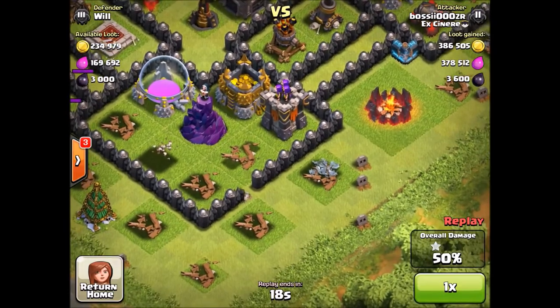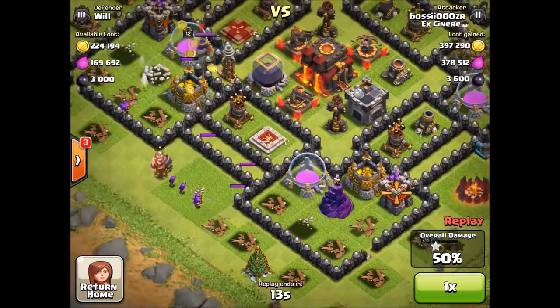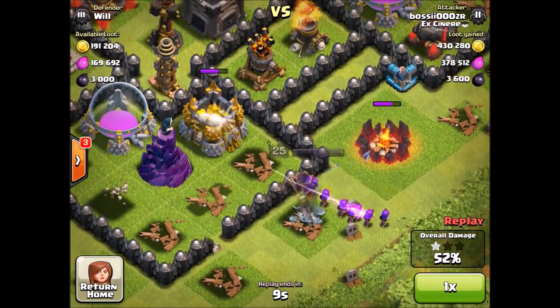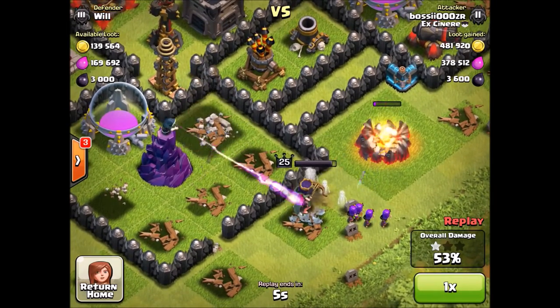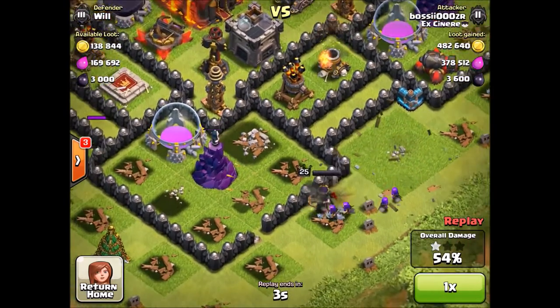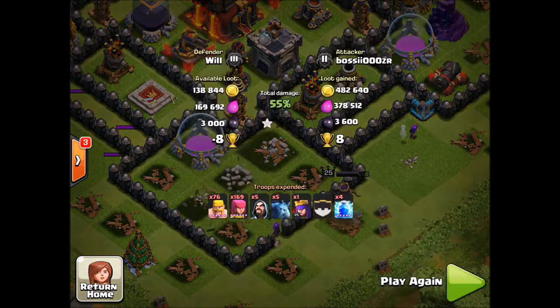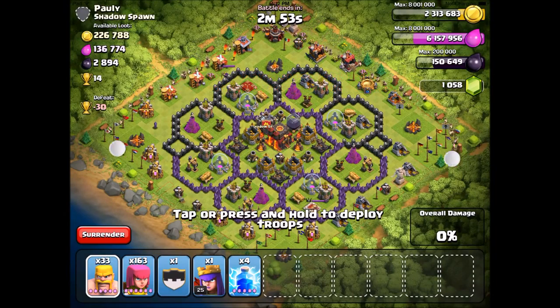At the end of this raid I already have 50 percent, but I drop my queen down just to get a bit more gold from that storage. I use her special ability and end the battle. This was a really good raid — I got a lot of loot and was really happy about it.